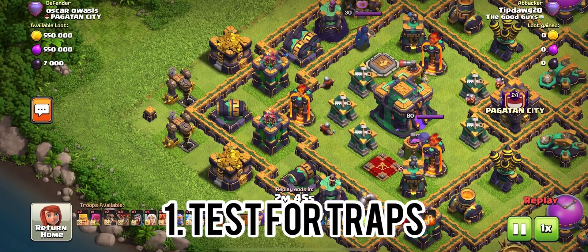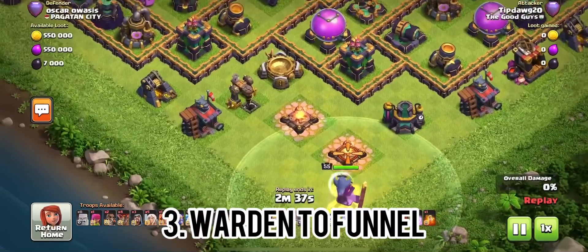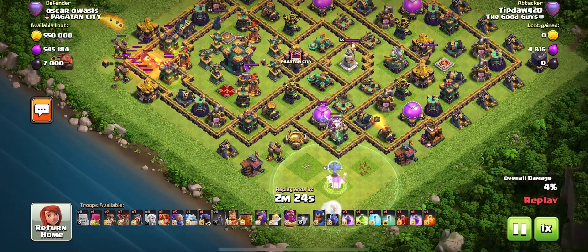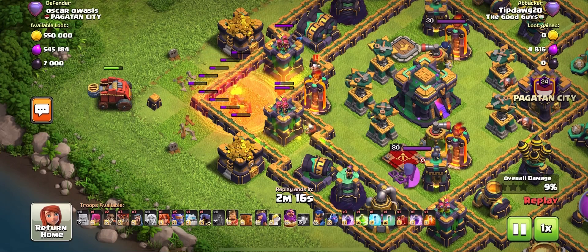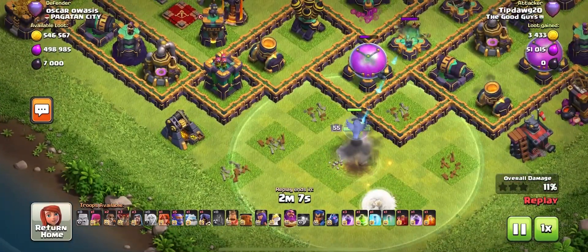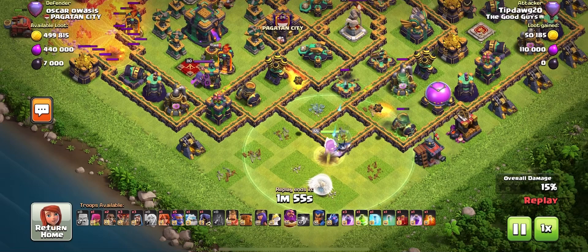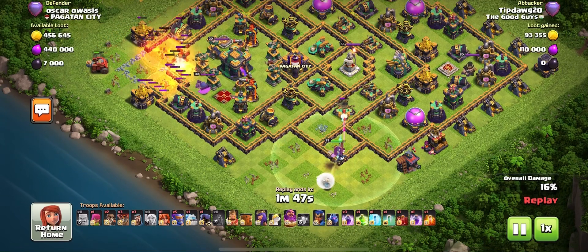The first thing that I do whenever a base comes up — because you have 30 seconds to look at that base — is I look for a place that I can put my Flame Flinger down. The eight defenses I'm looking at are the four X-Bows and the four Mortars. You do have bases that will put all of the X-Bows in the four corners and then put the four Mortars in between the X-Bows, so literally 100% of the base is covered against the Flame Flinger. In those cases, I will use my Grand Warden first to tank for my Flame Flinger, and then funnel so that the Grand Warden goes one way and the Flame Flinger goes another while the X-Bow is targeting my Grand Warden. I will also typically use a Valk to distract — a Valk has enough health after recent buffs that it makes it really valuable as a distraction troop, especially for a Mortar.